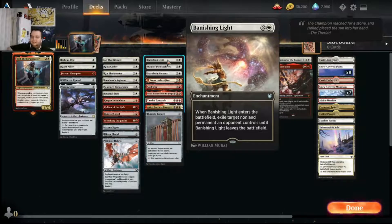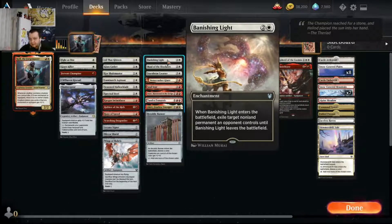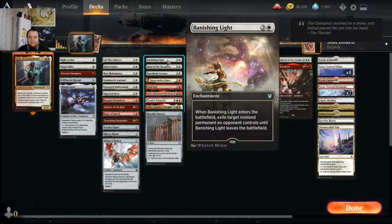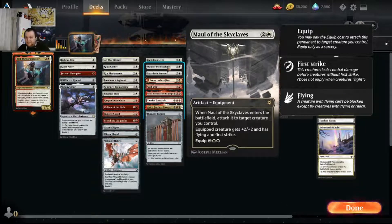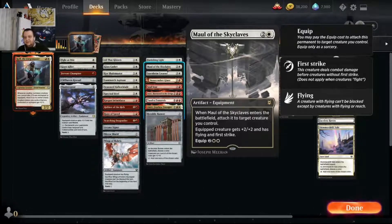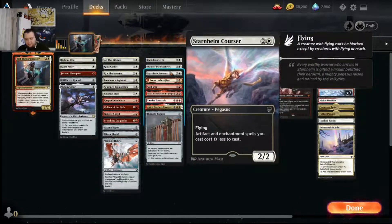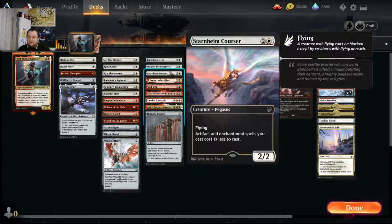Wings of Hubris: two mana, one to equip, gives flying. If you sacrifice it, the equipped creature becomes unblockable until end of turn - very nice for getting in those last points of damage. At three converted mana cost: Banishing Light gets rid of any non-land permanent. It's unfortunate against decks that turn everything into lands, but otherwise you can get rid of any pesky permanent. Maul of the Skyclaves equips instantly giving flying, plus two plus two, and first strike - good on offense with flying and defense with first strike. Four mana to equip is a bit much, but hopefully you don't need to do that again.